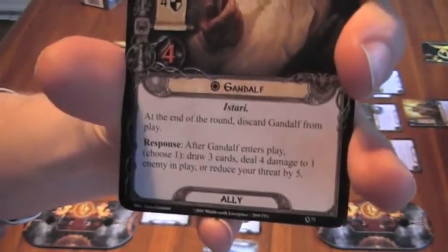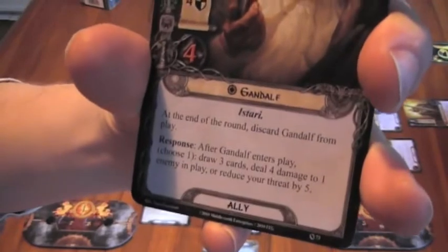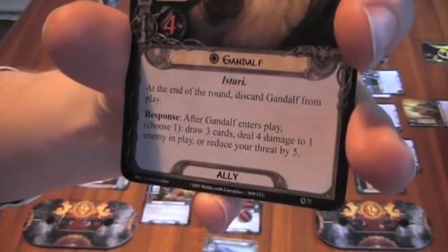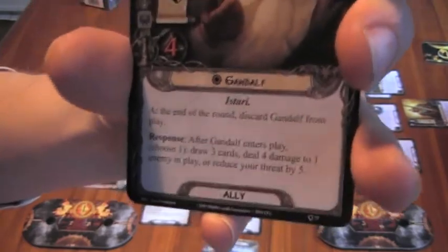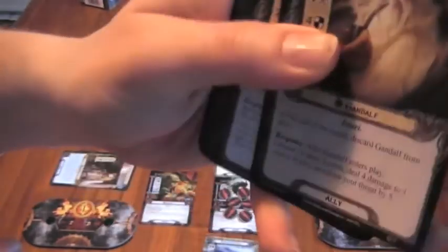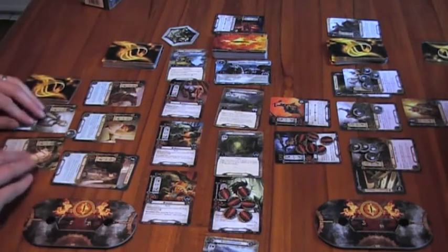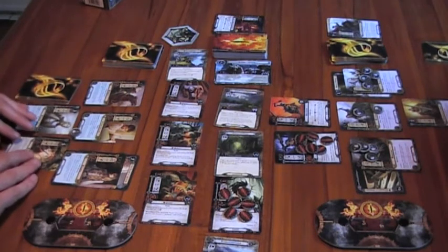When Gandalf enters play, I can choose to draw three cards, deal four damage to one enemy, or reduce my threat by five. I'm going to deal four damage because I want to knock these guys out as quickly as possible.